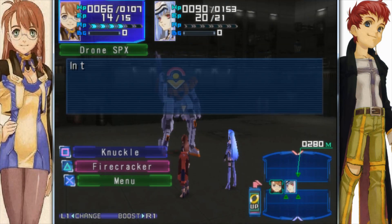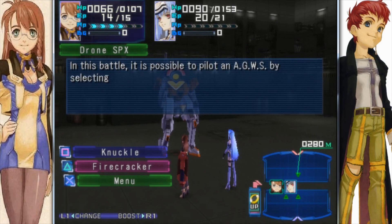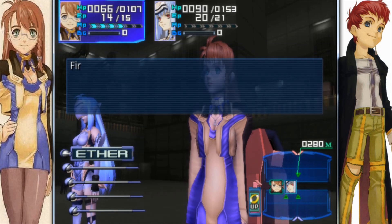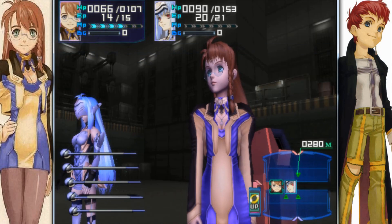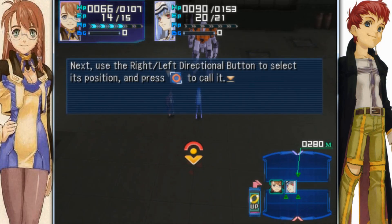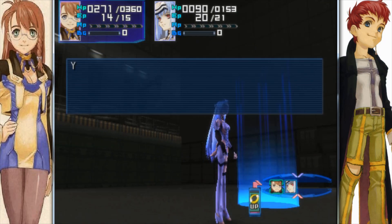Now we've got a new tutorial here about eggs. In this battle it is possible to pilot an egg — your Gundam pretty much — by selecting eggs in the sub-menu. First, select eggs from the menu. Next, use the right and left directional buttons to select its position and press circle to call it. Your turn is over after it's called.